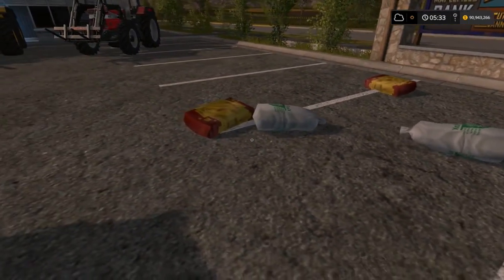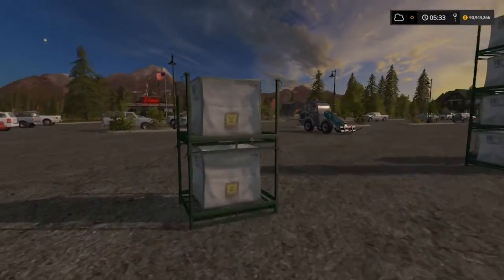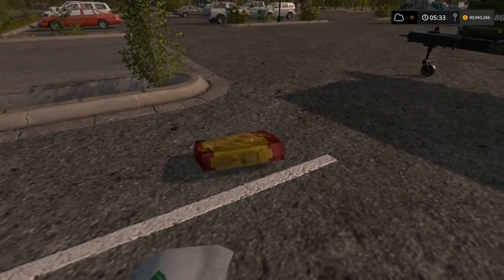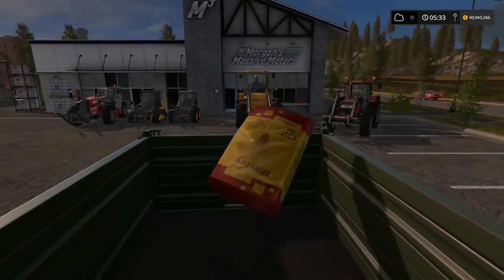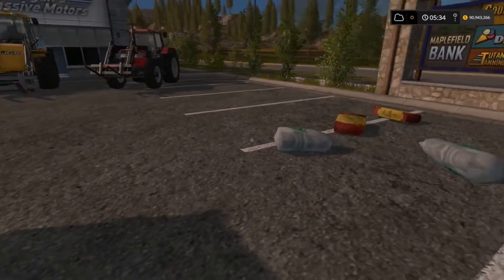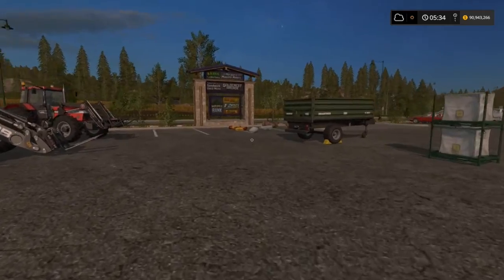That's the fertilizer, and these are the seeds — pretty cool. That mod also comes with a truck that you do need to haul them. They do not dump by hand, so you would have to drive the seeder up to them and then hit R to refill, or whatever your bindings are on your system.